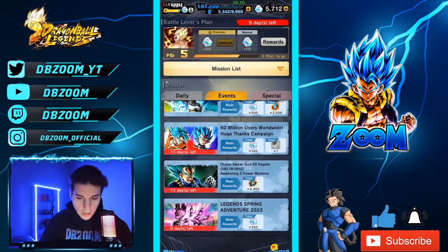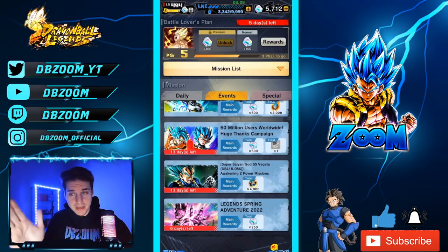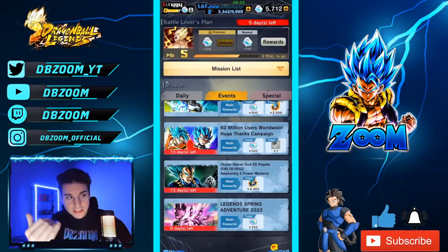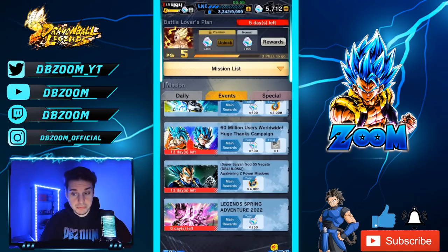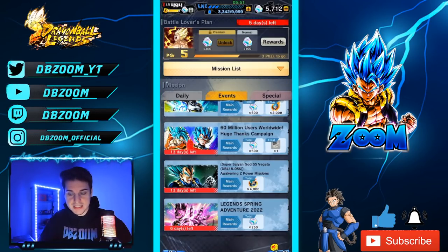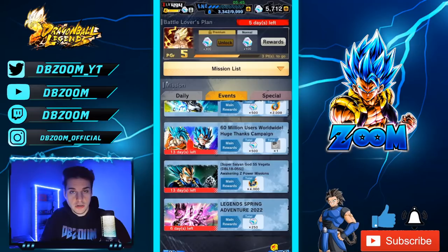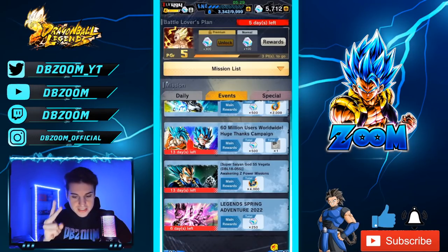We also have Tournament of Power, which got reset. You can collect a total of 1,500 crystals there. A quick note: in my weekly Chrono Crystals capture videos, I calculate anything new or reset this week. You might say we can't collect all the Tournament of Power and PvP crystals yet, but we also got last season's rewards today — so it works both ways. Adding 1,500 puts us at 5,009 crystals.